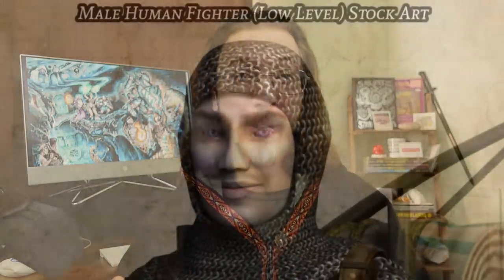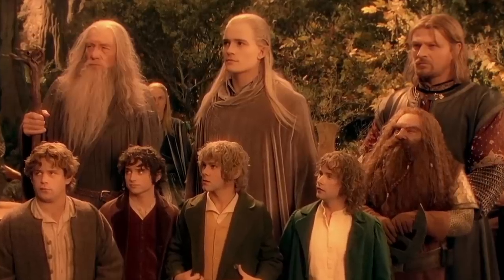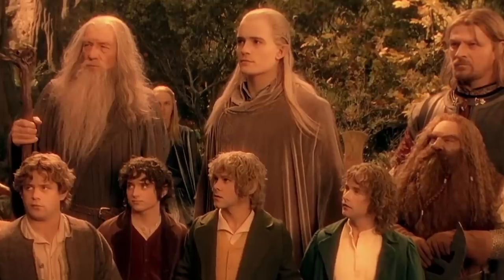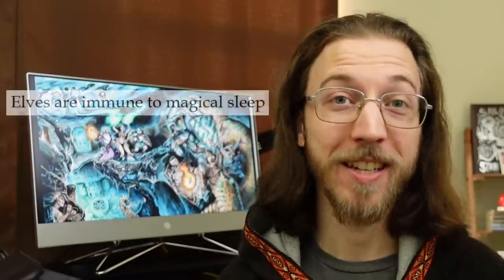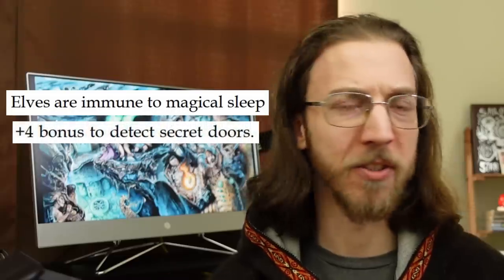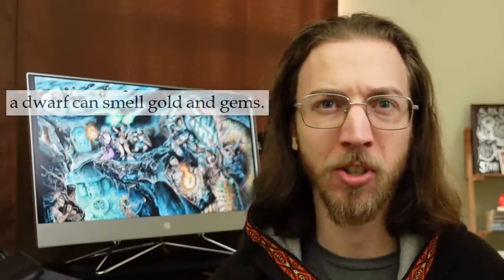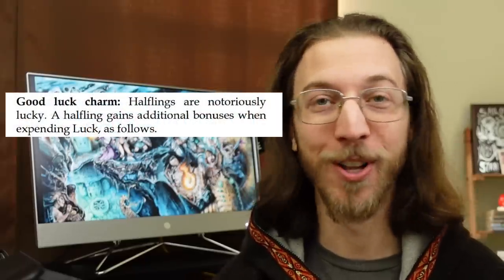Together with your background and a few freely customizable character features, you can still create incredibly unique and memorable characters. The three non-human character classes of DCC — elves, halflings, and dwarves — are just as thematic, going all the way back to Tolkien and the folklore before him. Elves are immune to magical sleep, can sense nearby secret doors, and have a slight aversion to iron. Dwarves can smell gold and gems and detect hidden structures and stonework. Halflings are sneaky, small, and very lucky.